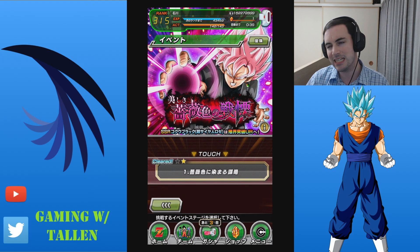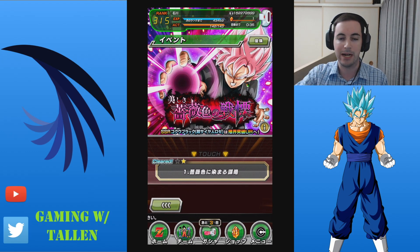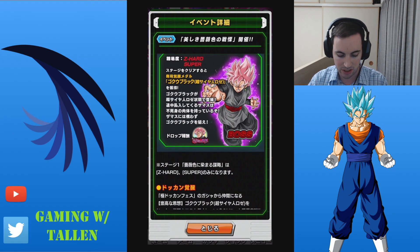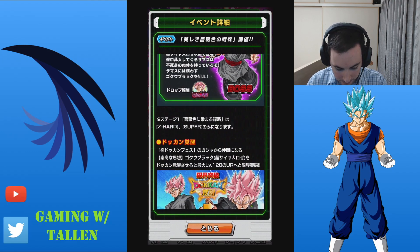Like I said before, these are basically kind of like demi-card battles. You don't need the cards that it recommends to beat them — they just simply do a lot more damage. So let's go into Rose here. This is just saying that he drops a medal on both Z-Hard and Super. Z-Hard gets you 2, Super gets you 7, just like before.